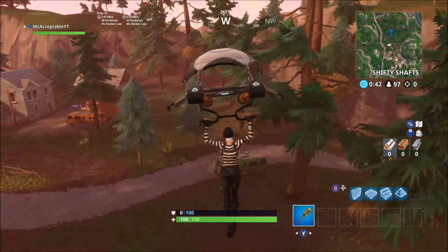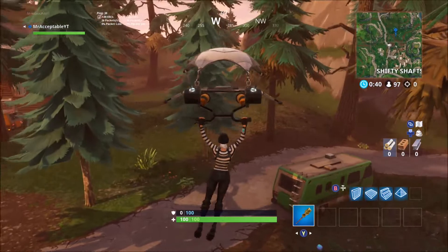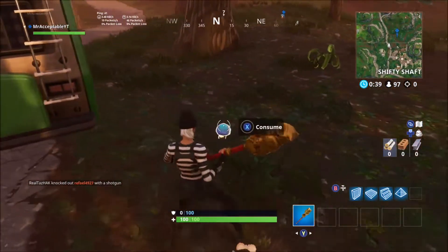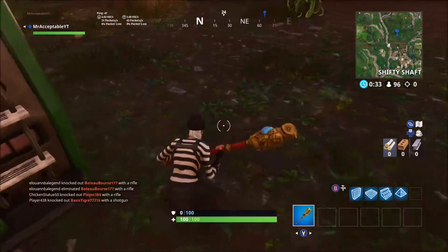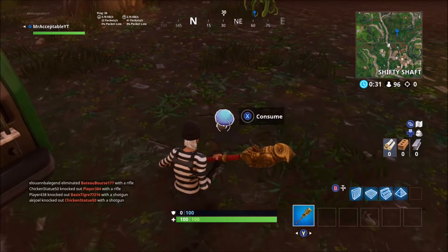Sometimes there's a lot, but sometimes there's not. Here we go, starting next to the van. Hopefully we can get to 100 shields, which will prove my point that this is the best location to land.